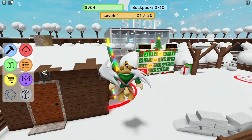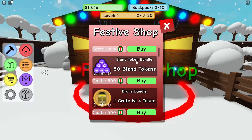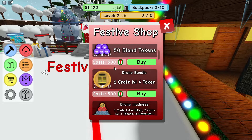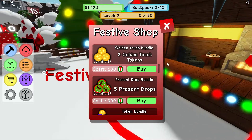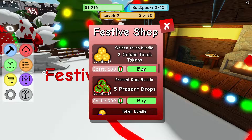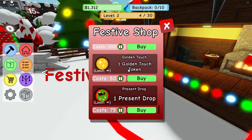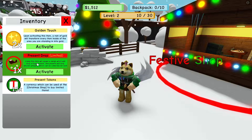I realized that in my inventory I have some present tokens which can be used at the shop right here. These are the blending tokens — I think you get these for leveling up or you can buy them. We've got a golden touch bundle with three golden touch tokens. I also have a present drop — using this item will spawn a sleigh which will drop a huge present, and that present will drop smaller presents which can be collected for loot.